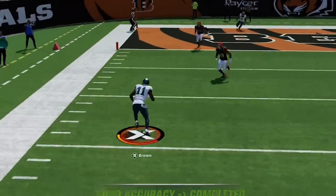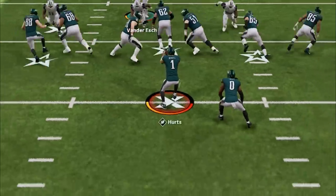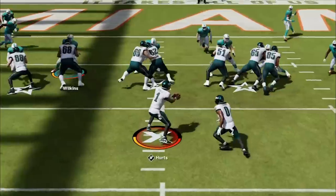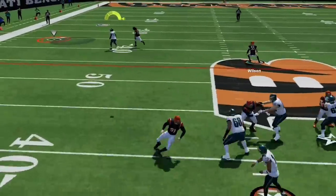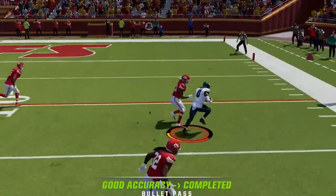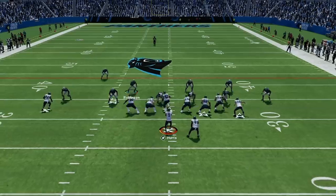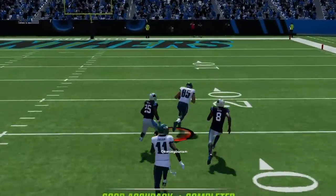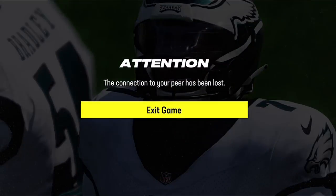This is the hardest offense to stop in Madden 24. It has explosive run plays, unstoppable glitch routes all over the field, and one play touchdowns for every defense in the game. So if you want to see what brand new offense I'm using to get results like this, stick around after the intro.